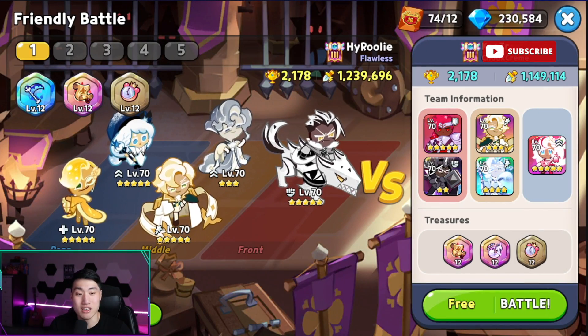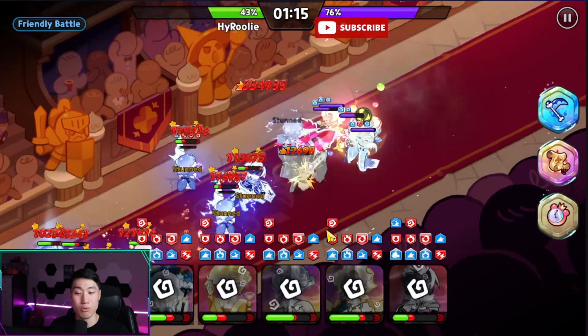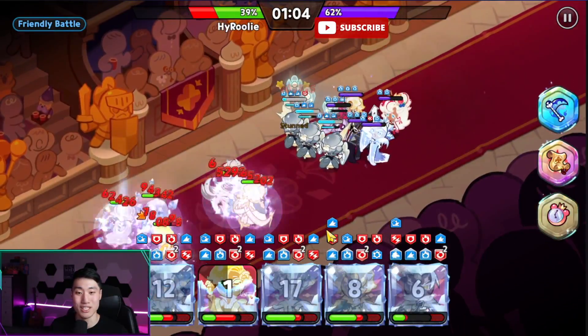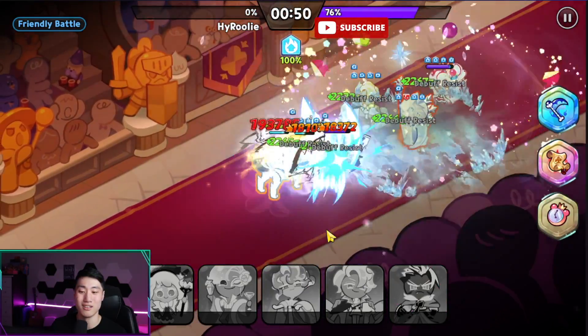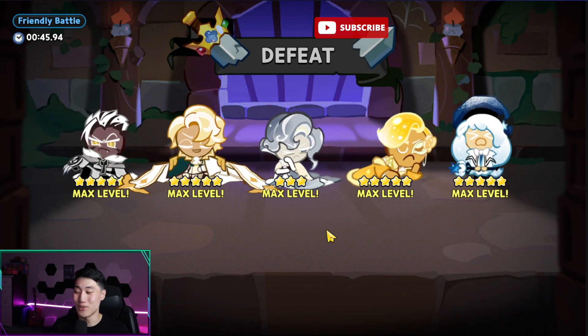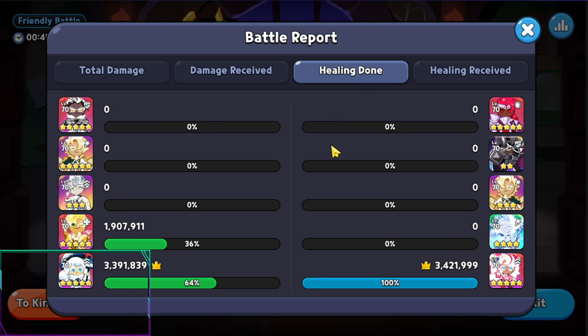We're back against the standard double tank team. Let's see how well we do with extra heal and burst damage. Everyone's still alive — the burst heal from Cream Puff is really good. The damage is just not as good as before because they're taking a lot less damage. But the healing from Cream Puff is incredible — 3.3 million. It's actually crazy.